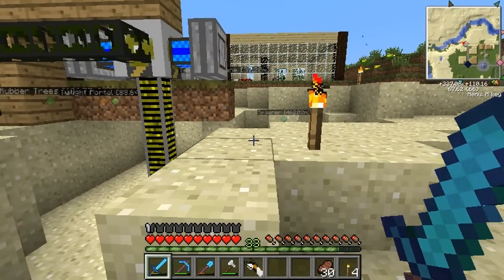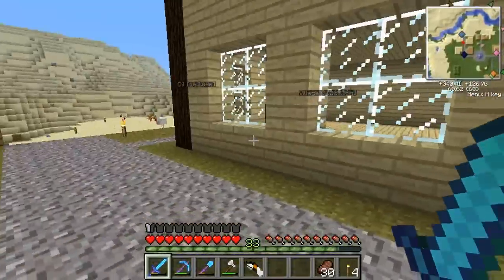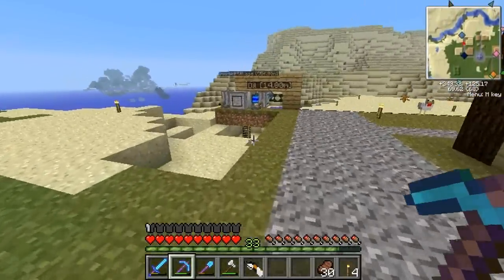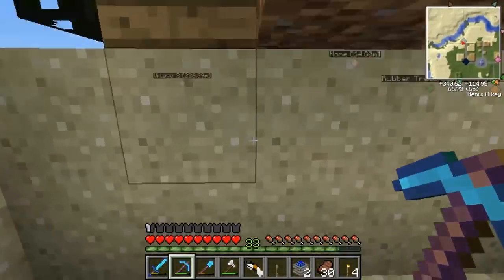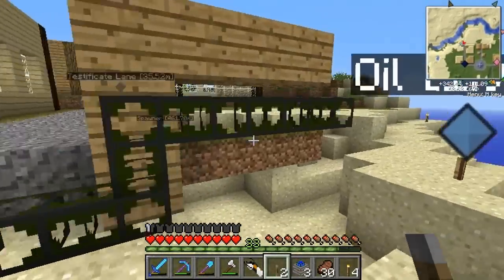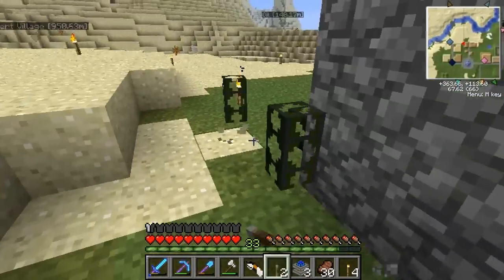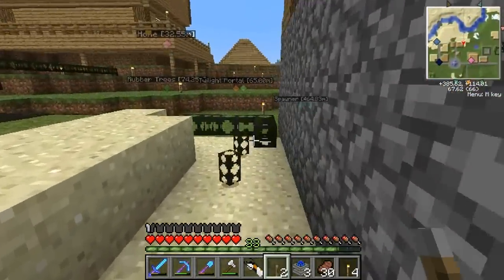So we can actually build Testificate Housing again. The name of the lane is still going to be Testificate Lane — people seem to like that name. Someone said I should do a sign instead of a waypoint; I probably will at some point, it's not a high priority right now. I'm going to reclaim all this stuff because we're finished with this; we don't actually need all that piping either.